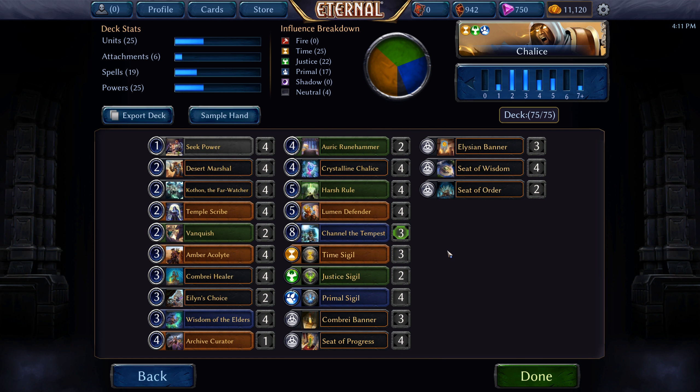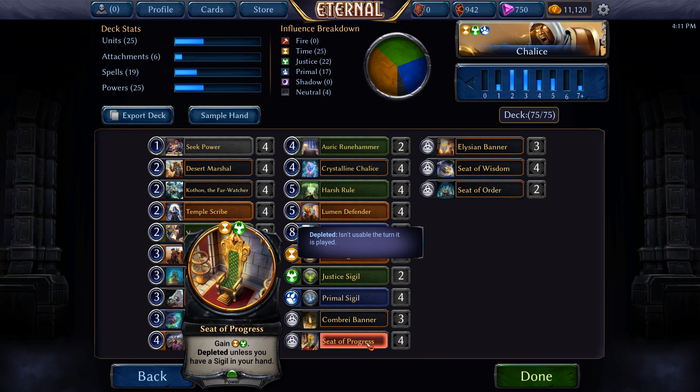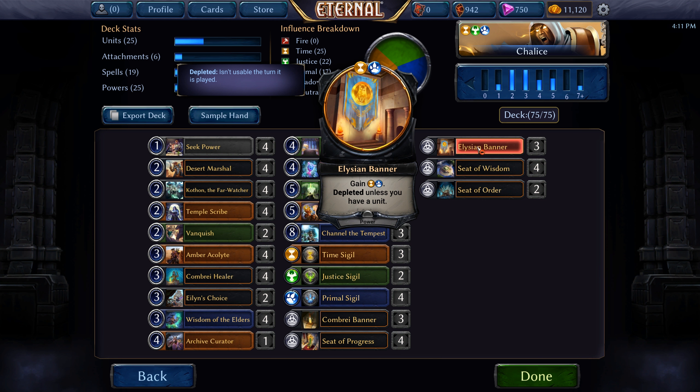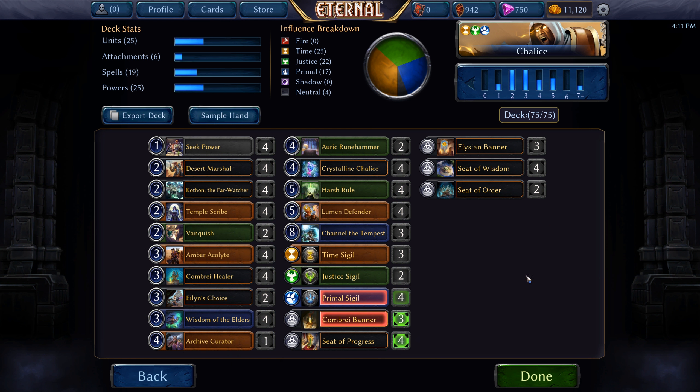Our power base is three Time Sigils, two Justice Sigils, three Combrei Banner, four Seat of Progress, three Elysian Banner, four Seat of Wisdom, and two Seat of Order. That is the deck list — let's play a few games.